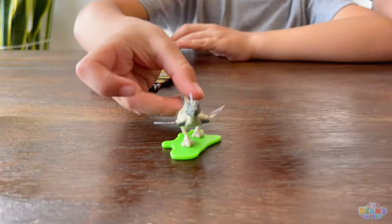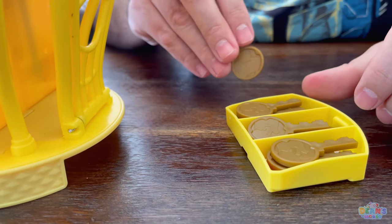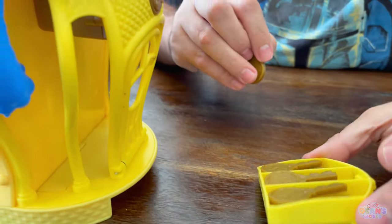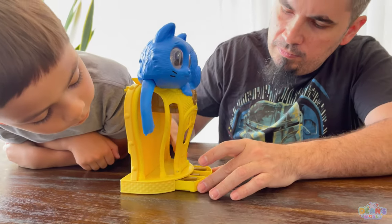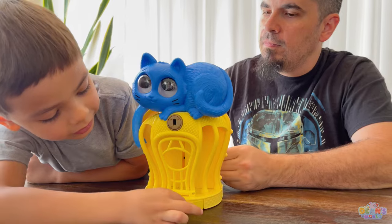Thanks for watching this video, guys - don't forget to give it a big thumbs up and subscribe! Bye bye! And look, it even comes with a drawer where you can store the feathers, tokens, and keys. And it goes in here - like that. Nice, a new compartment.